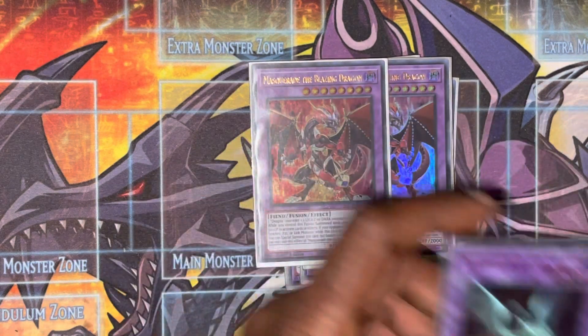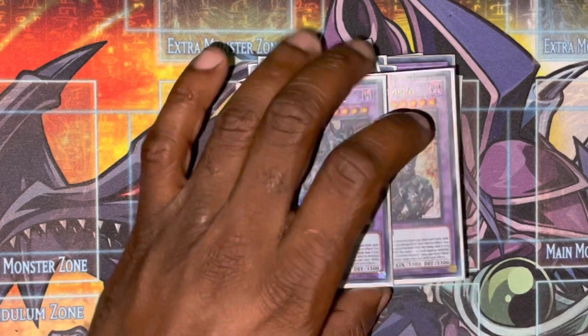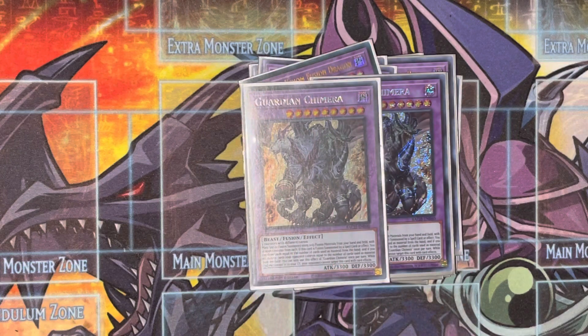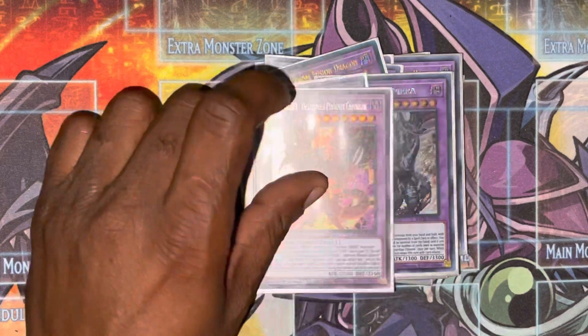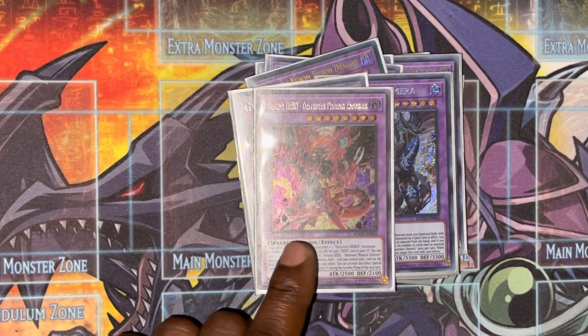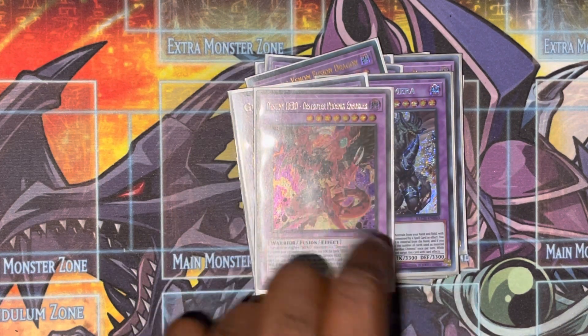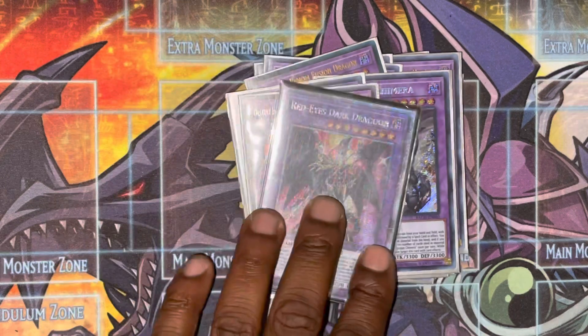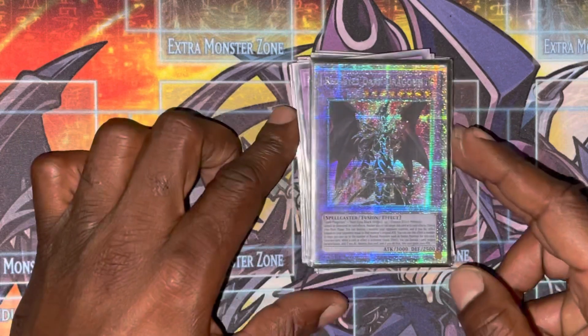We also have our generic Super Poly targets — the one Mudragon of the Swamp and Starving Venom. Two Guardian Chimeras — we all know how broken this card is especially in this deck; it's really easy to make when you have Despian Theater, and if you have a really bricky hand you can just shotgun this. We have the one Phoenix Enforcer for our hero package and last but not least the one Red-Eyes Dark Dragoon — because it's Dragoon and if I can make it I will play it.